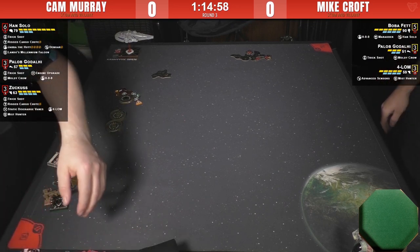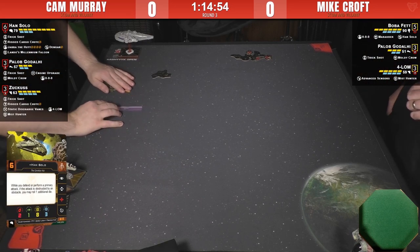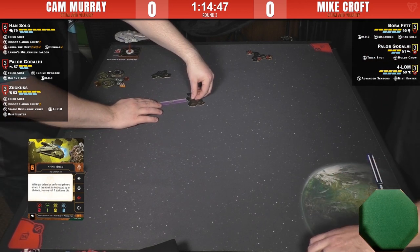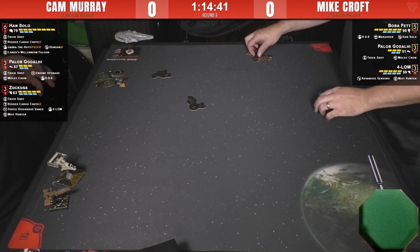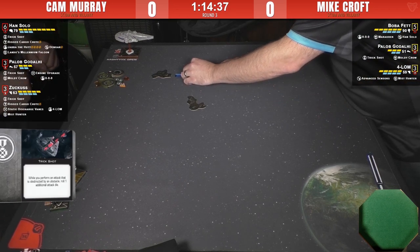Over on Cam's side he's rocking the new Scum Falcon — not the Falcon we know and love from the movies, it's one from the Solo movie. He's running Han Solo: as you defend or perform a primary attack, if it's obstructed you may roll an additional attack die. So Scum Han has Trick Shot built directly into his ability, but Cam also added Trick Shot on top to double up.